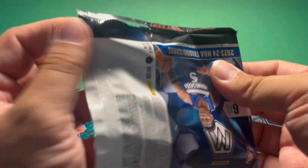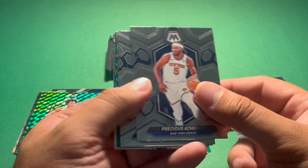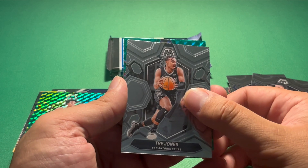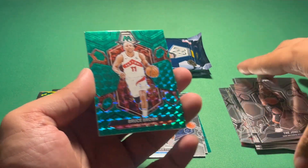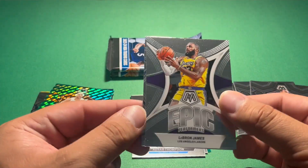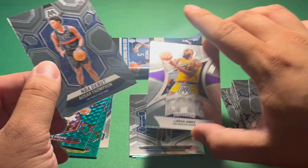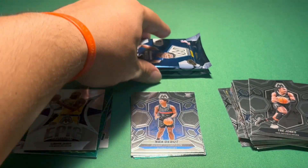Let's get into our fourth pack here. It's going to be a short video today, not too many cards in this box. Precious Achiuwa, Zaire Williams, Trey Jones green mosaic — non-rookie again. Bruce Brown. Epic Performers LeBron. And then another Asar Thompson, this time the debut card. So two Asar Thompsons — the base and the debut.